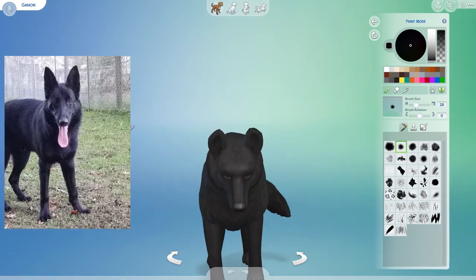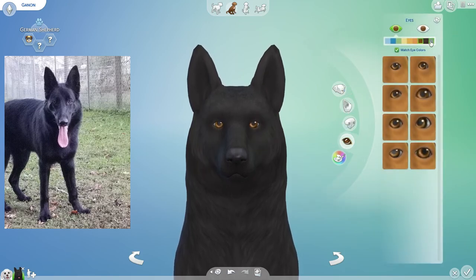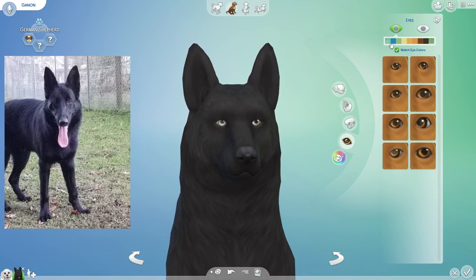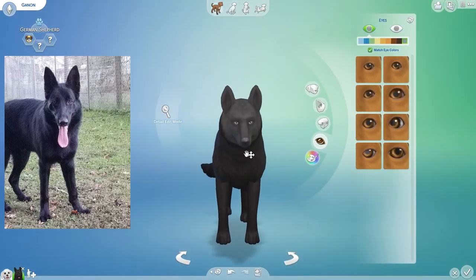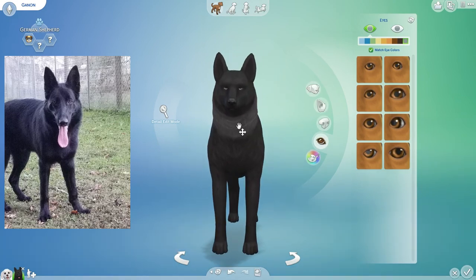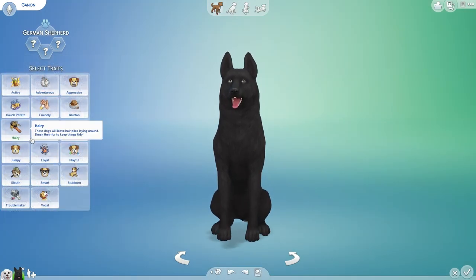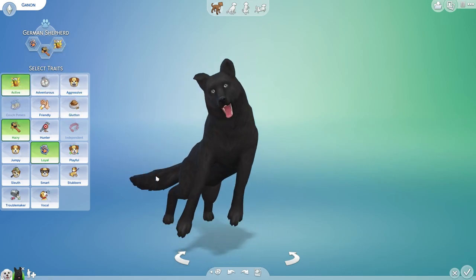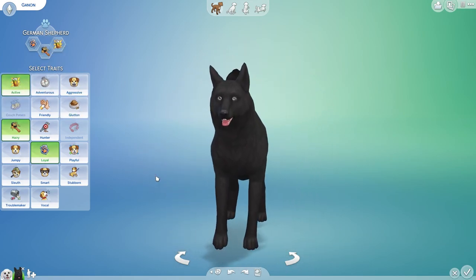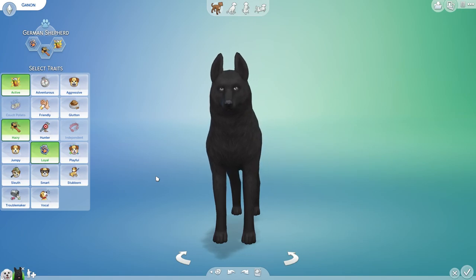Now, what color are his eyes? They're a little bit tricky to tell from the picture, but I don't think they look brown here — maybe some kind of dark blue or silver. All of these eye colors look so pretty on this dog. I think I'm going to go with this color just based on the picture that I have, so I hope that's as accurate as possible. I think Gannon is looking pretty good. Madison said that his traits would likely be loyal, hairy, and active — so he sounds like a very fun handful to be around. He looks so majestic, almost wolfish with that dark fur. So I'm glad he's joining our little Sims family.